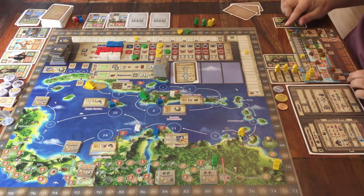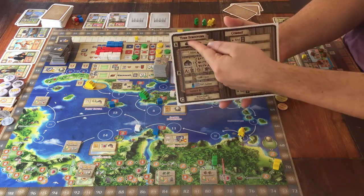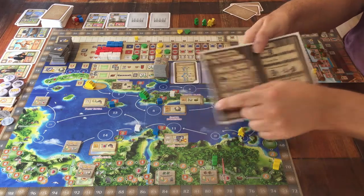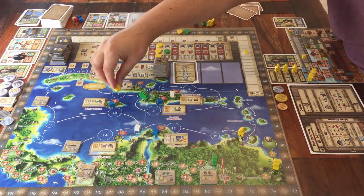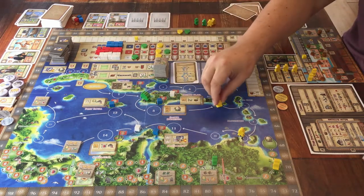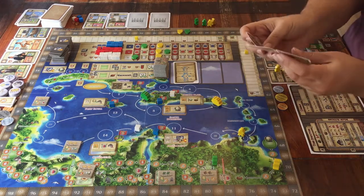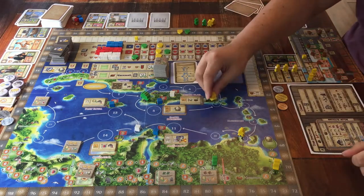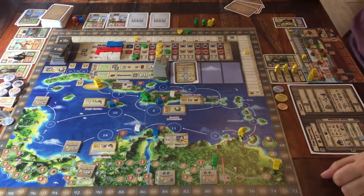How do you play the game? What do you do when it's your turn? When it's your turn, you do three steps. Step 1: move your boat forward. Step 2: do actions. Step 3: refill your hand back up to the maximum. So move your boat, do actions, and refill your hand with new cards. Let's go through that in a bit more detail.